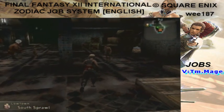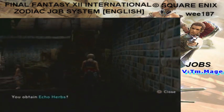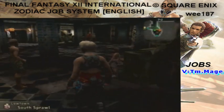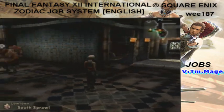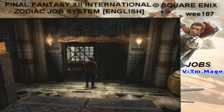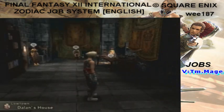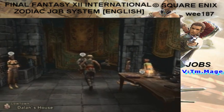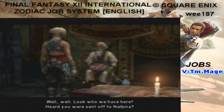Hey people, this is Wii187, and welcome back to my Let's Play Final Fantasy XII International Zodiac Job System in English. Don't grab that chest if you're playing the English version. In the last video, we were walking around Rabanaster and we did some stuff. Don't grab that treasure chest if you're playing the U.S. version, because you won't get the Zodiac Spear if you do that. It's just one of the four locations.